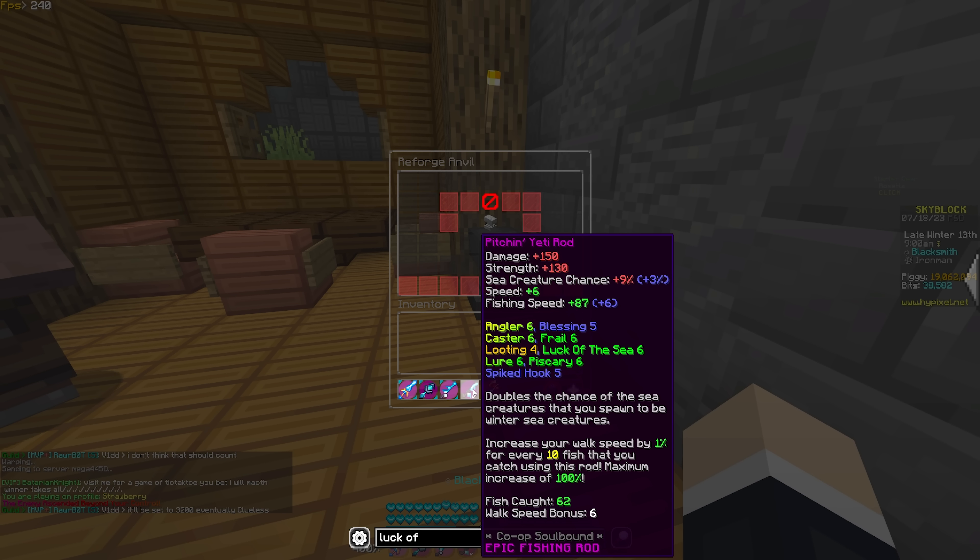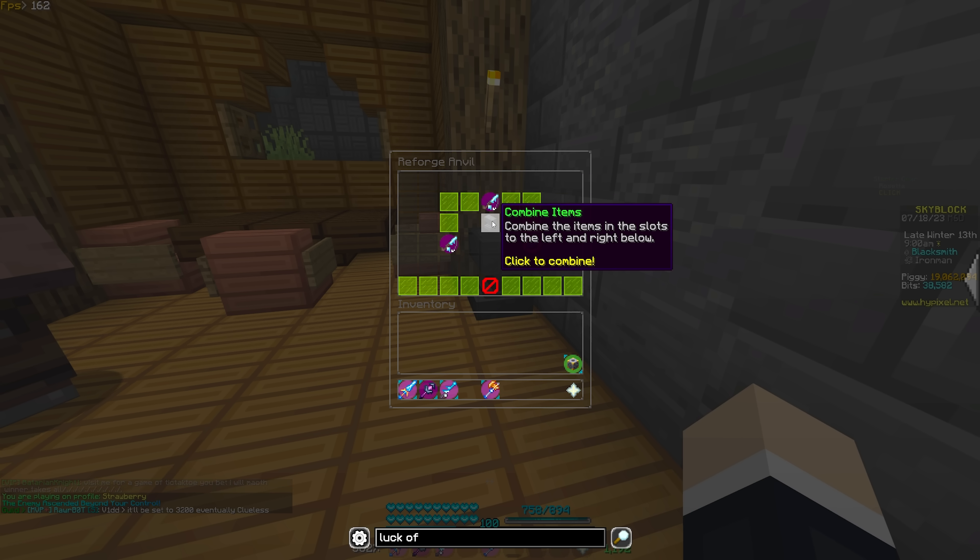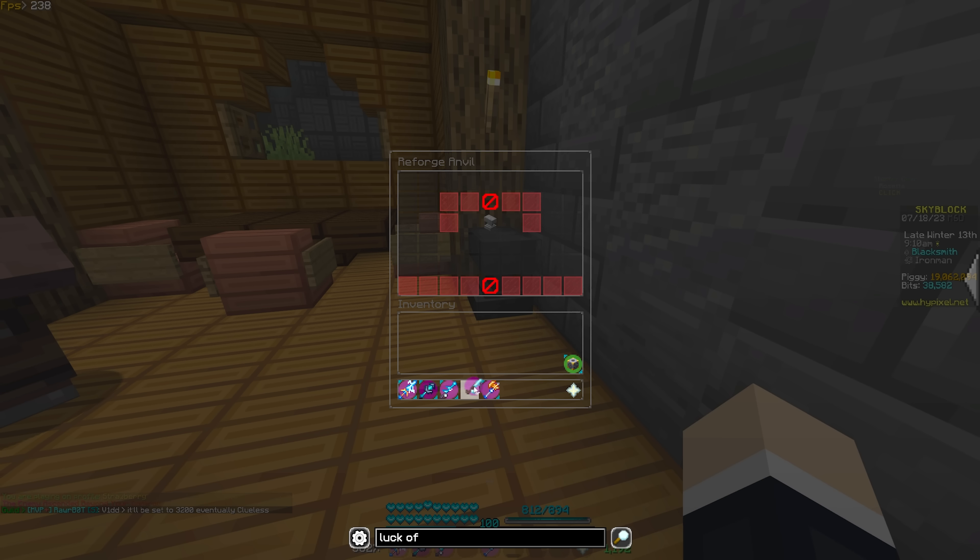So this is the rod I'm going to be using. I could re-com it actually. You know what — re-com me? It probably wouldn't be the worst thing in the world. I have the re-coms to spare, so why not just treat ourselves a little bit to a re-commed rod? We do have like five hours left to fish, so let's go ahead and throw the re-com on. That's going to give us two speed and one sea creature chance, so that's not too bad for 6 mil.